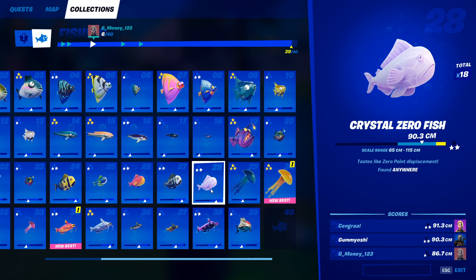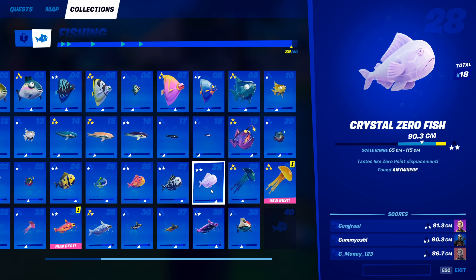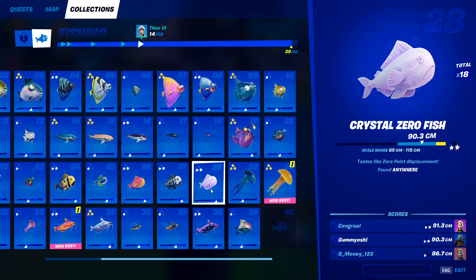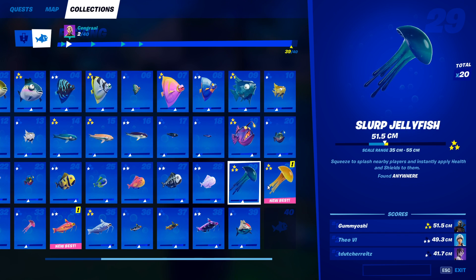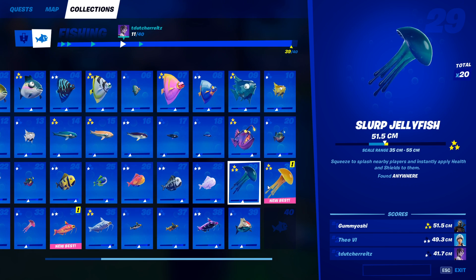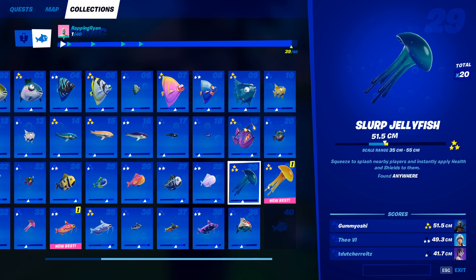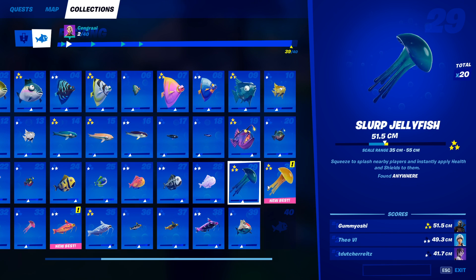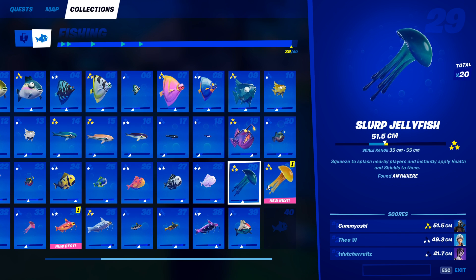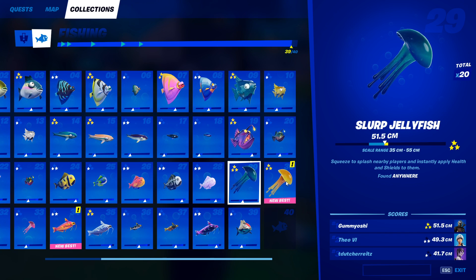Next up we have the crystal zero fish. This is basically the flopper of the zero fish — it can be caught anywhere with any type of fishing rod. Just go to a fishing hole and you will eventually catch a crystal zero fish. Next up we have the slurp jellyfish — this one is not new with the new season. These are basically chug splashes that you can throw to teammates and yourself. The first one is a standard slurp jellyfish, and this one can be caught anywhere on the map with any type of fishing rod. Just go to any fishing hole around the map and you will eventually catch one.